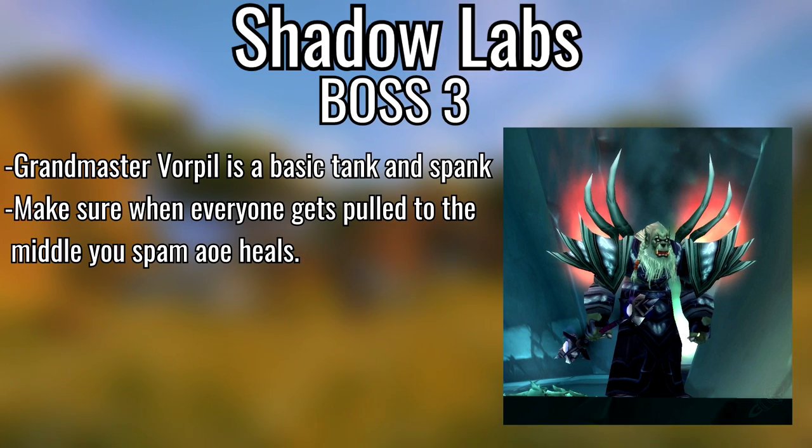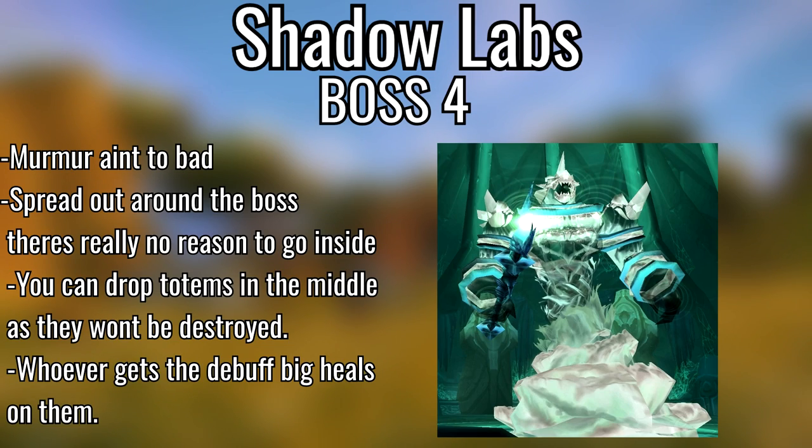Third boss, Grandmaster Vorpil — tank and spank; when you get pulled to the middle top everybody off, very easy. Final boss, Murmur — just stand on the outer edge, spread out, and heal. One person will be knocked up in the air periodically so make sure they're Nature's Swiftness healed or shielded. Murmur is a very easy tank and spank. I don't see why people have a problem with it.